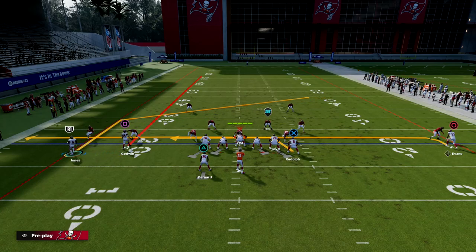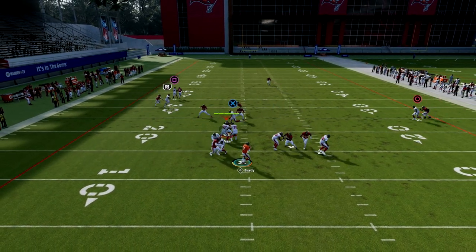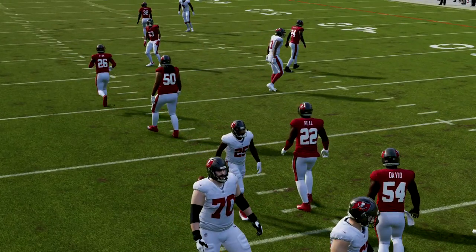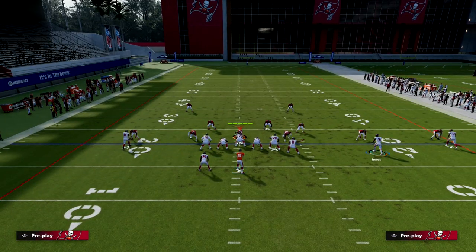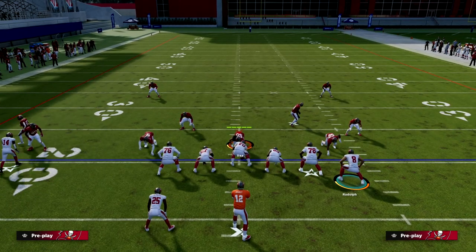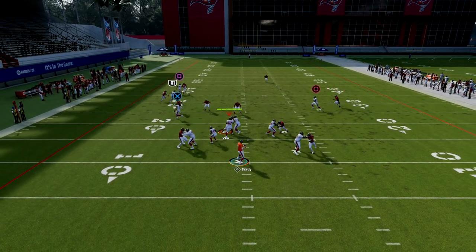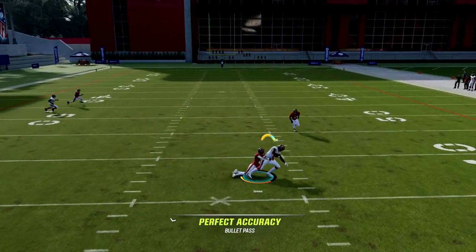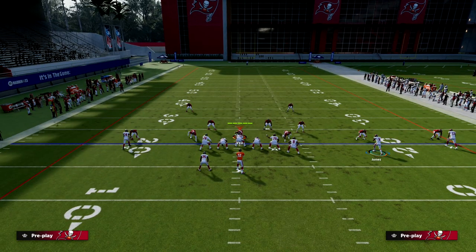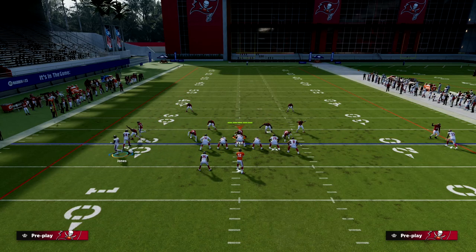The next read we want to have is the post over the middle. This post route to the slot whenever we motion him over is pretty effective. You can snap him in motion if you want to, but I think he runs it a little better if you don't. It's just a real simple, easy read for your offense — wide open. They're going to basically have to make a decision: am I going to go guard the tight end, or am I going to go guard the post?